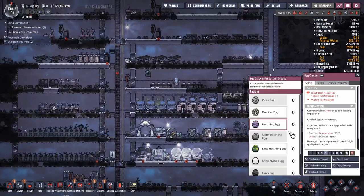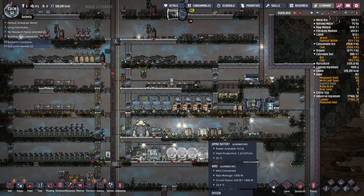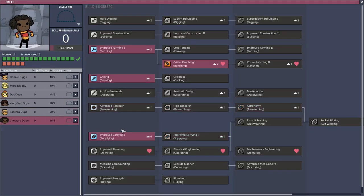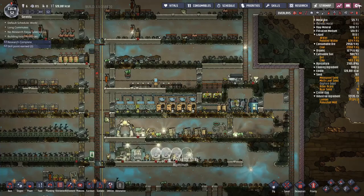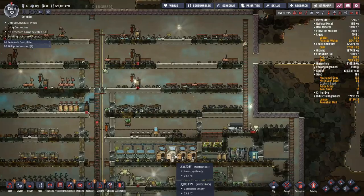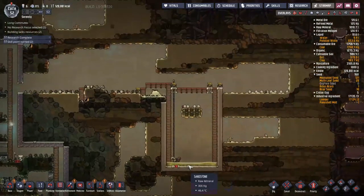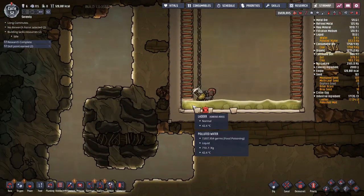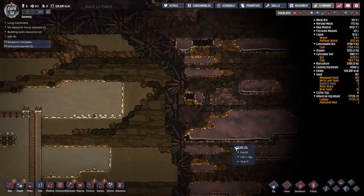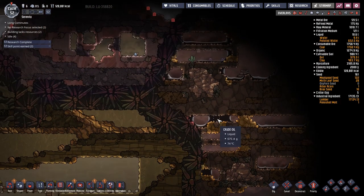Any excess eggs I'm now cracking. I'm getting rid of all the stone hatchling and sage hatchling eggs — I don't want either of those. I've got one cook at the moment — I repurposed cheatera, giving them level one digging as a general dogsbody for cooking. I don't want to hire another dupe just yet, so cheatera will take over for now and can use the skill scrubber later. This water pool over here is turning out quite warm because of all the hot sand and resources around it. Time to go back in and get some lead.